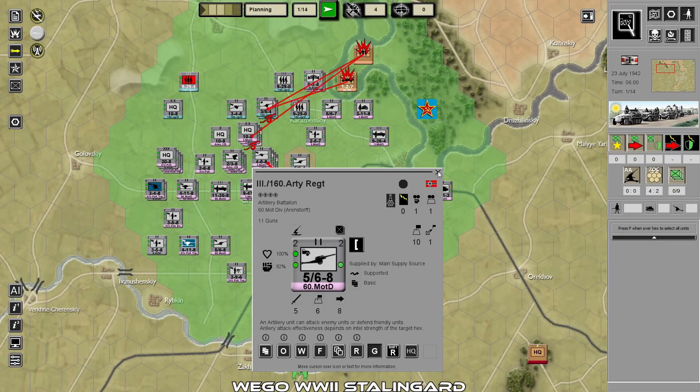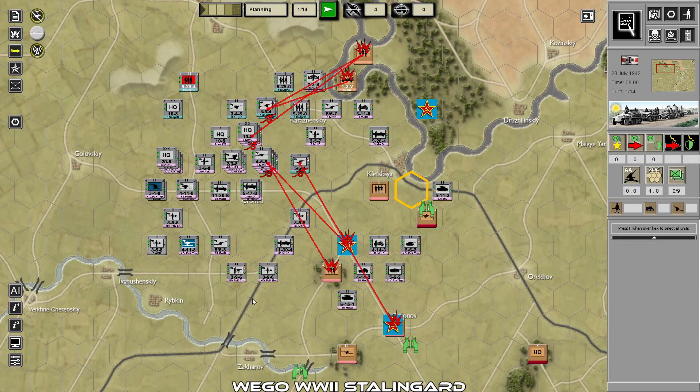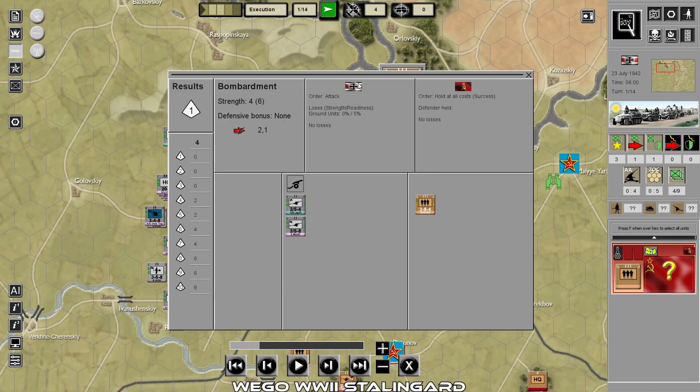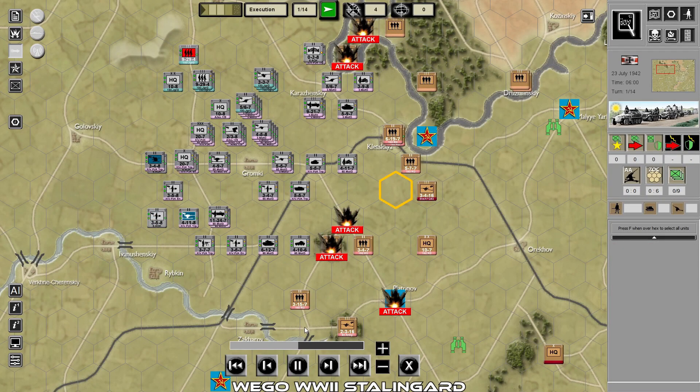The second answer is WEGO World War II: Stalingrad, a strategy game offering a unique simultaneous turn-based combat system. You give out orders and then your units move simultaneously with the enemy units, focusing on the iconic Battle of Stalingrad.